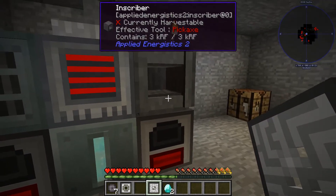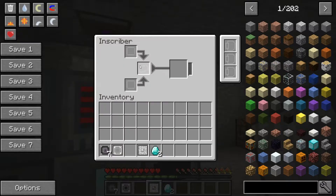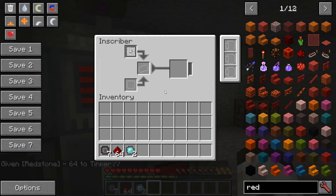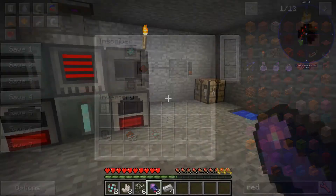Now make the engineering circuits. Take the engineering press, go into the inscriber, put that in with two diamonds and you'll get two printed engineering circuits. Then for the final piece: put a printed engineering circuit, a redstone in the center, and a printed silicon together in the inscriber, and it makes the engineering processor. We need two of those.